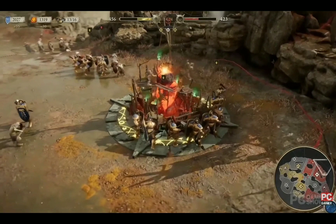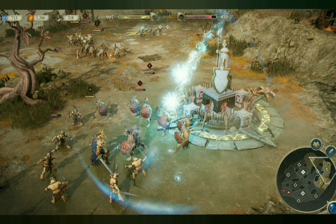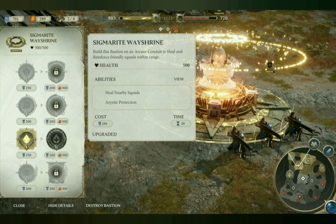It looks like once you've captured these points you can build structures on them which serve different functions. I imagine most of them will generate resources for you automatically, while others may have defensive capabilities. Here we can see that these circular points are called arcane conduits, on which you can build a number of bastions. The way shrine selected here can heal and reinforce your units, and the icon on this one appears to be the same symbol that is used for the orange resource at the top.